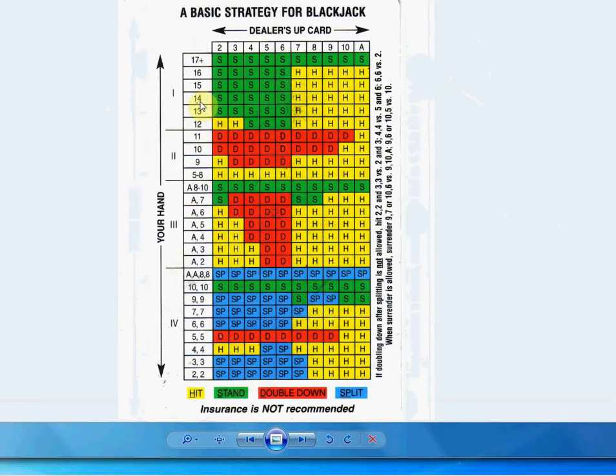So let's say you had 14 and the dealer shows a 4 — this means you're going to stand. Is it going to work every time? No, because the dealer might hit a 10 and a 7 and get 21, and you're screwed. But it's a better way — the odds are with you if you use these.